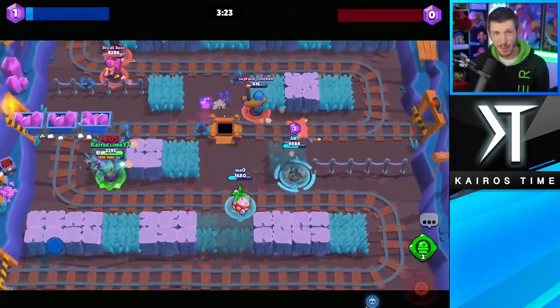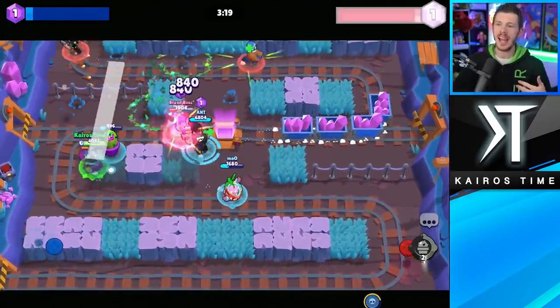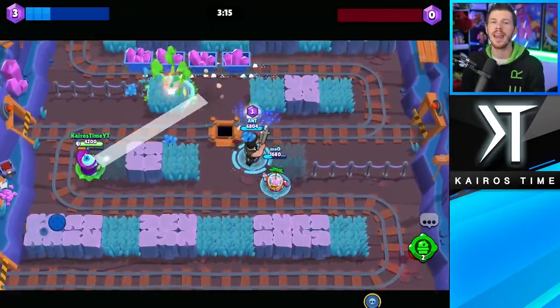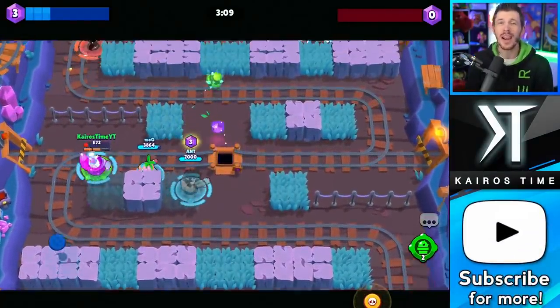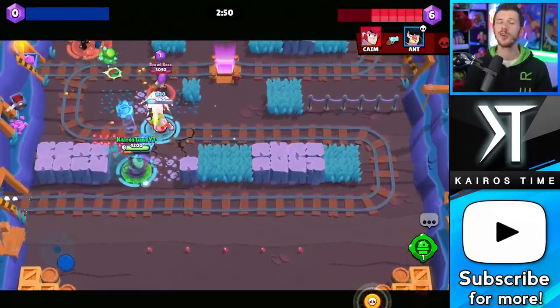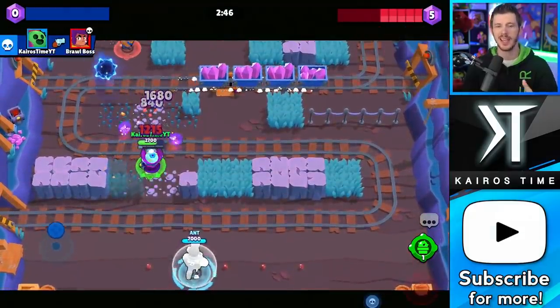Our first Legendary Brawler is Spike. Spike can deal a lot of damage with his main attack from close range, but he's actually mostly competitive at long range, where he can chip away at enemies' health with his thorns. Even though I like both of his star powers, I think his Curveball star power is the better option, at least for right now, for most players at most skill levels. This allows him to charge his super a lot faster, and it's especially true for enemies that try and take cover behind walls.